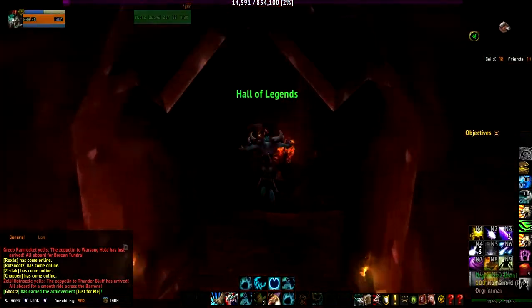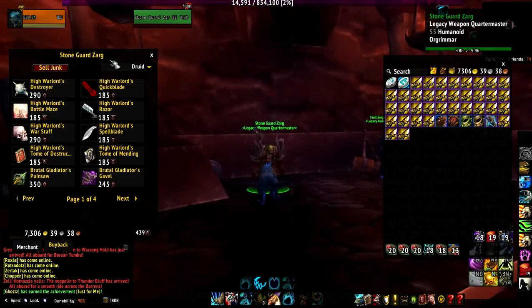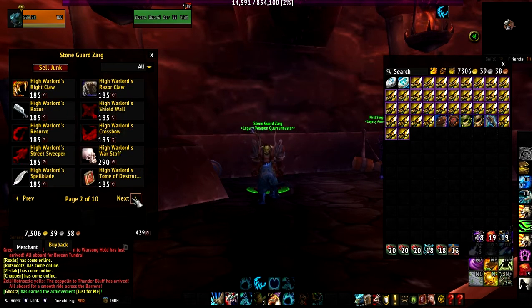So you're going to come in here, go over to the left, and go to this Legacy Weapon Quartermaster. Then you're going to set the spec where you buy the spec stuff. You're going to go to 'All', and then go to the fourth page.